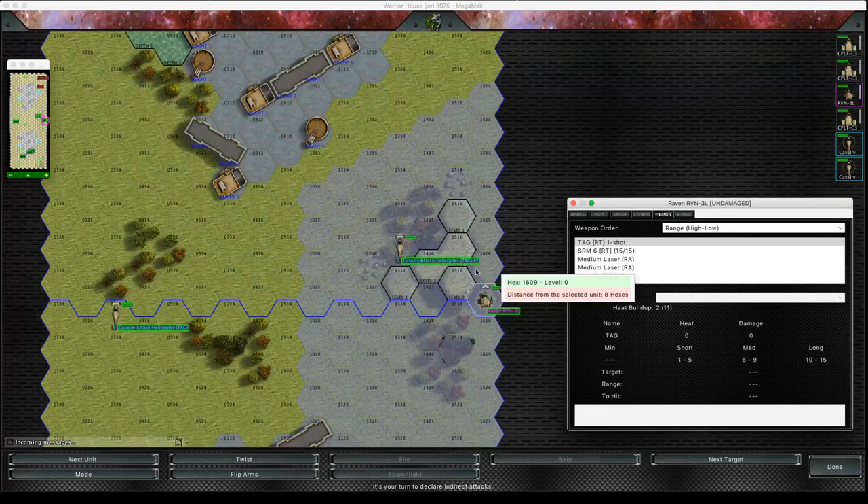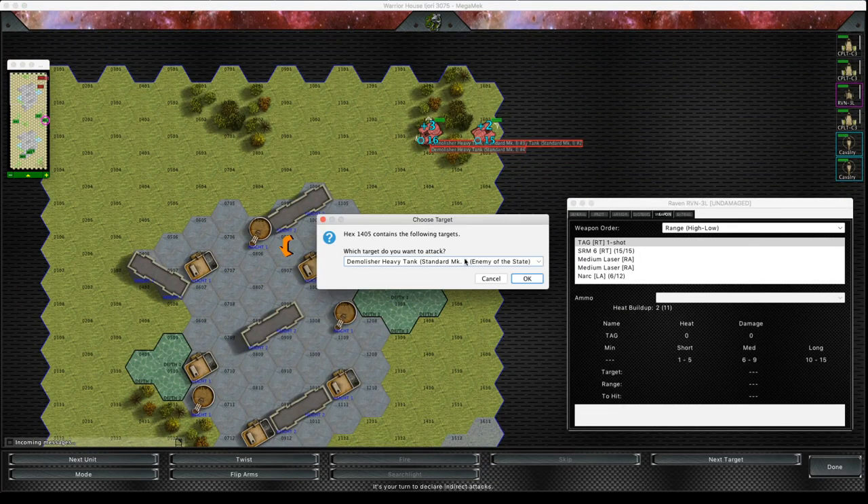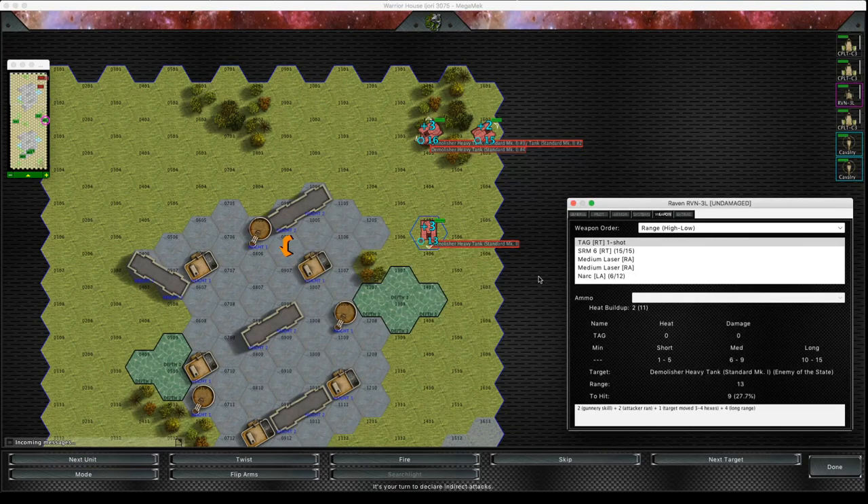Let's have a look — I can see that with the Raven and I've got a nine to hit, so let's fire this target acquisition gear.